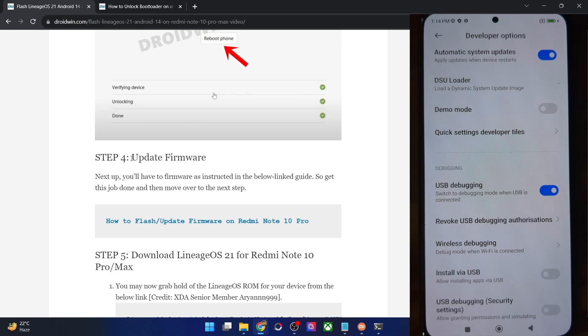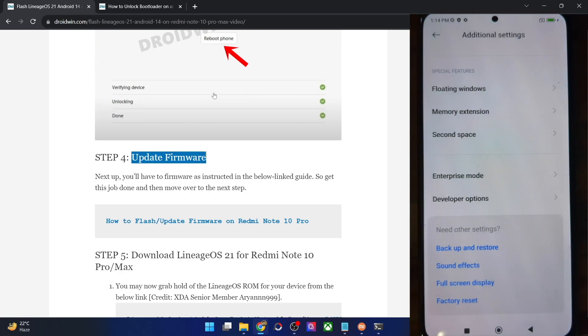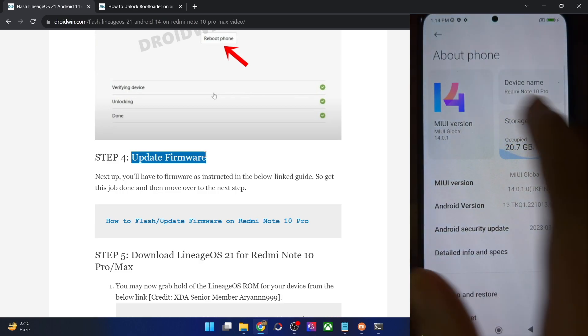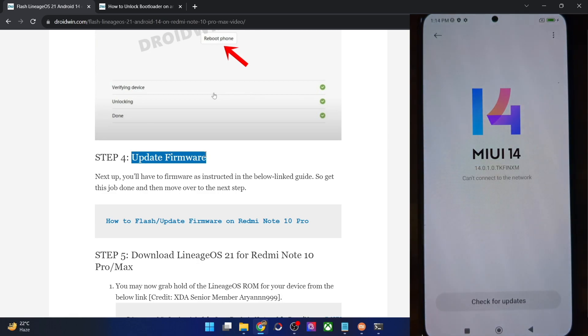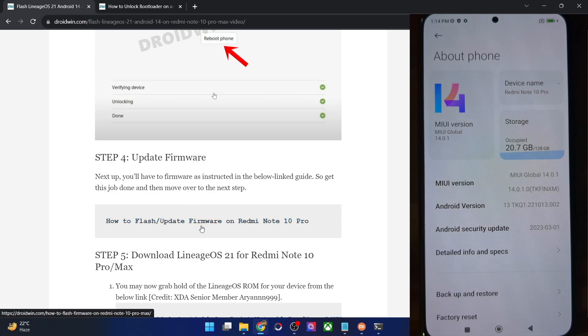For this test build, updating the firmware is not strictly required, but it's still recommended to be on the latest OS version. Go to About Phone and verify if you're on the latest build. If there are any pending updates, install them right away to be on the safe side.